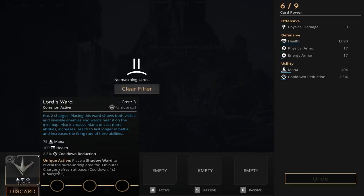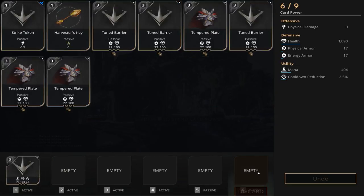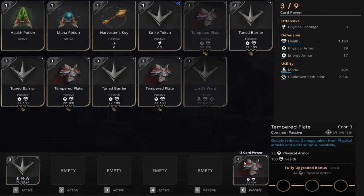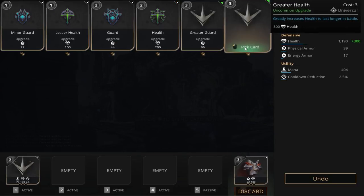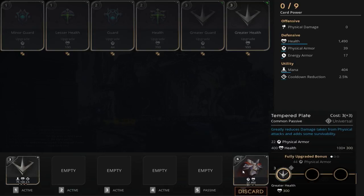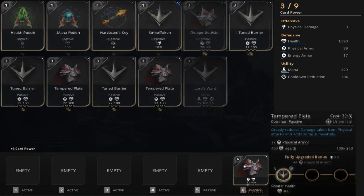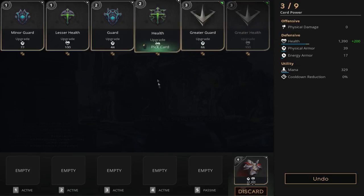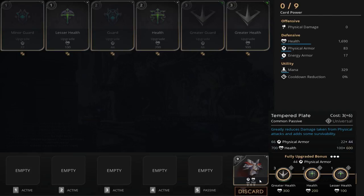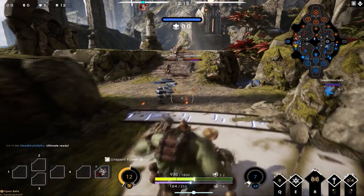No action has happened so let's make our way back to base and get our second card. We're going to pick up a temper plate because the enemy team is going to be doing a lot of physical damage. You also have an option to use guards for extra physical armor, but we're going to go straight up with a greater health. I'm getting rid of my Lord's Ward and getting a health and a lesser health, leaving us with 1,690 health and 83 physical armor.